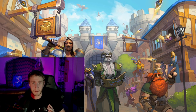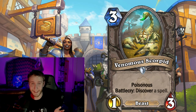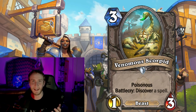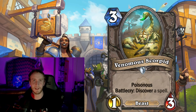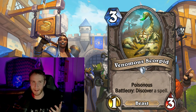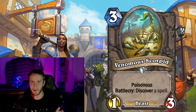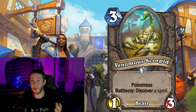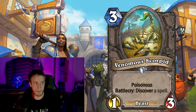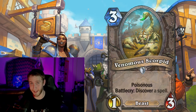Discover in aggro will generally be used to find a finisher or win condition you don't have in your deck. A lot of the power of Discover is the flexibility to only get that finisher when you need it, allowing you to keep your curve lower and potentially find a burn spell that just goes face. In control, Discover is much more likely used to find reactive options — maybe that area of effect spell you didn't get offered in the draft, or some crazy late game your opponent won't have any chance of dealing with.